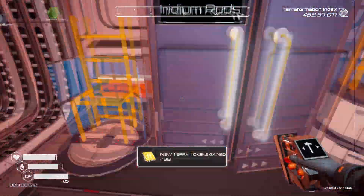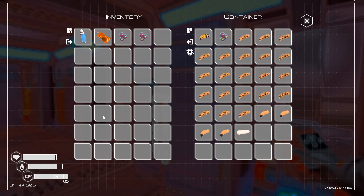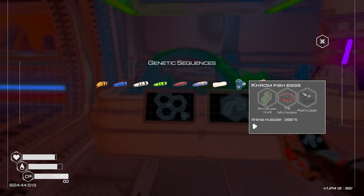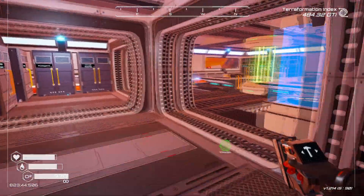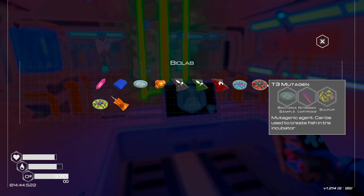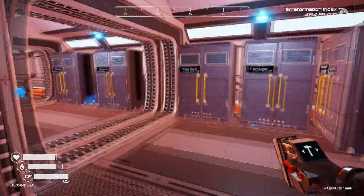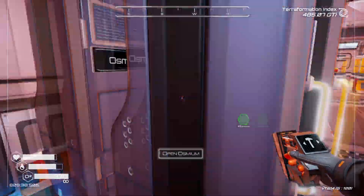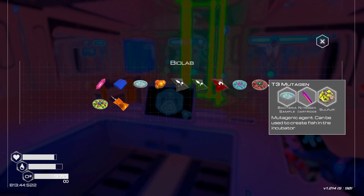Thank you for the terror tokens. We need to look at our larva situation. We can do one more aquarium and we just need more fish eggs. Can we make them? Yes - chrome, tier 3 mutagen, and a fertilizer. Tier 3 mutagen needs bacteria, nitrogen, and sulfur. The nitrogen and sulfur are on the floor right below. You know, I could have used the auto crafter for that - you can use the auto crafter for that.